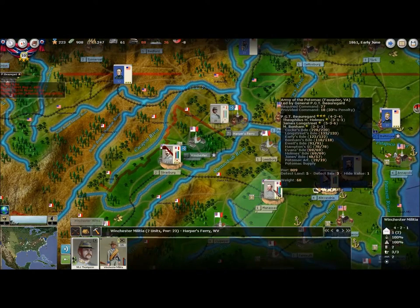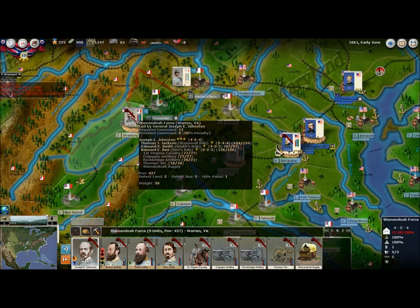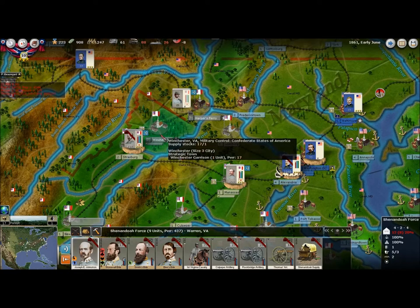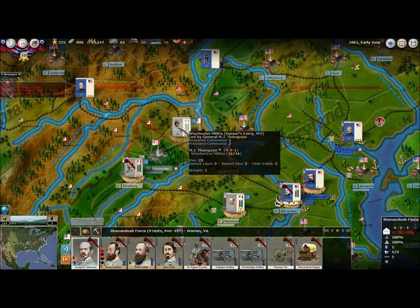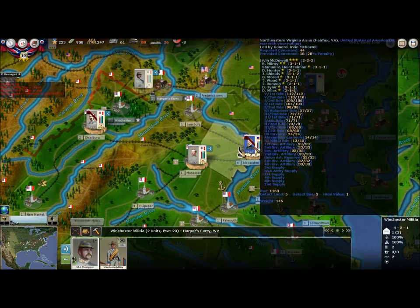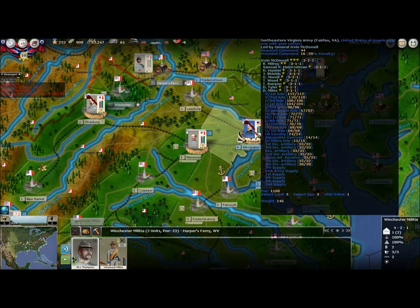As you can see, Beauregard's Army of the Potomac is at Manassas currently. Johnston's Army of the Shenandoah is in Strasbourg, although I still don't have control of that force — it's still being formed. I do have a small force in Harper's Ferry. It appears McDowell has a large force but he's not able to move currently, shown by that red stripe over his picture, so I don't anticipate any significant threat from him right away, but that may change.